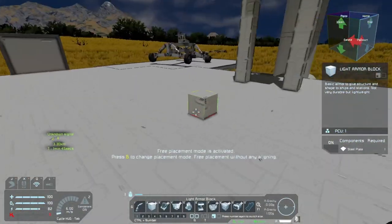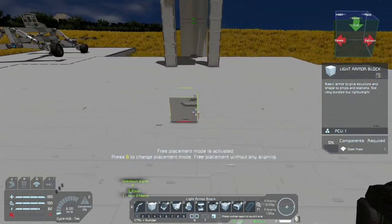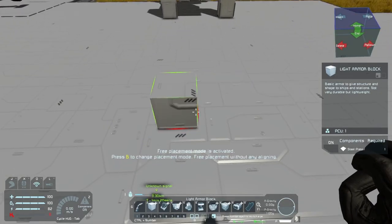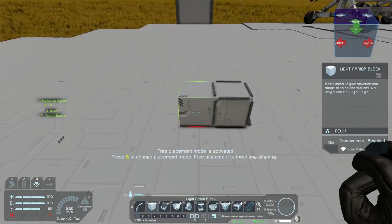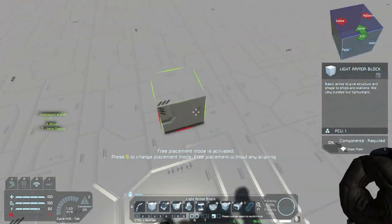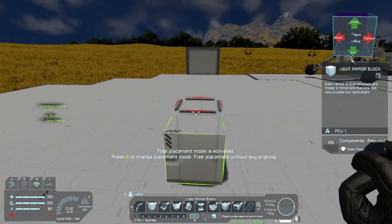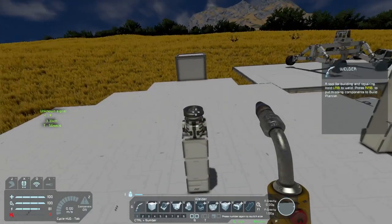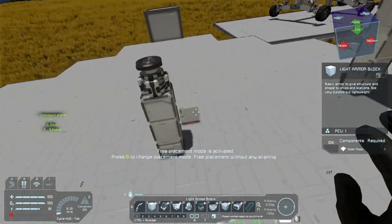Now how I like to do this is run a rotor in the center. I'm assuming the center is right around here — let me double check — one block over. That's more or less the center, and then I would run a rotor right through the middle and have this spin around while I have my welders and grinders.